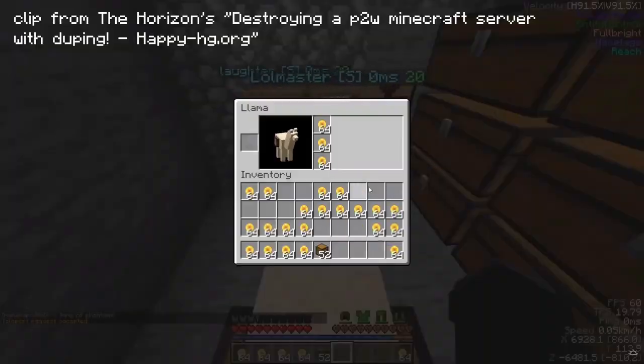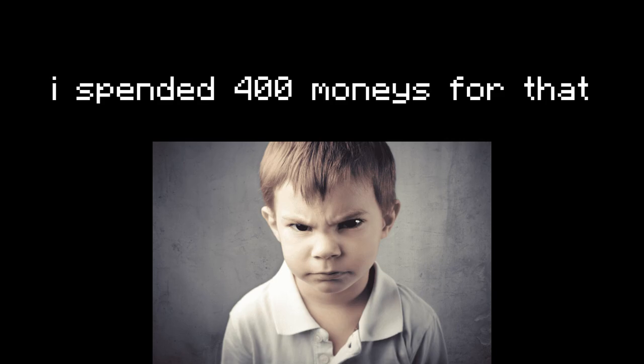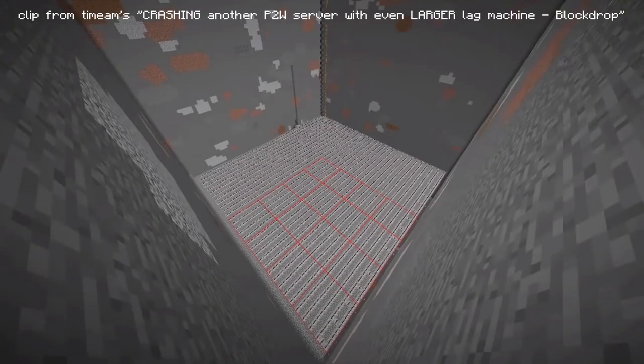Both these methods are incredibly effective. When the economy is completely broken, like what the Horizon likes to do, what it requires to fix is a complete reset of the server. So it's incredibly effective. Now let's talk about Time Am's way to lag a server.